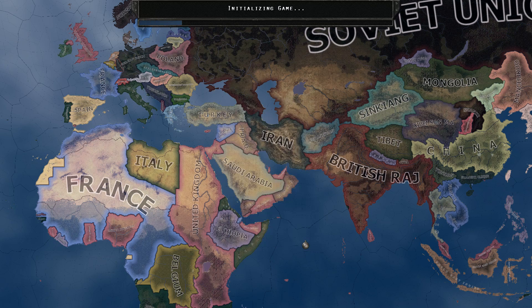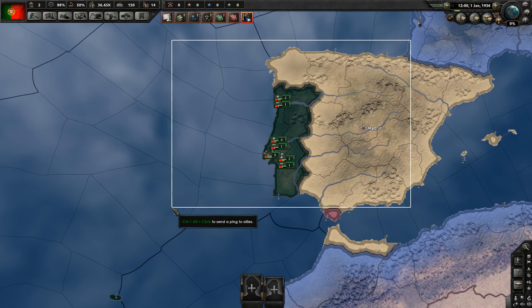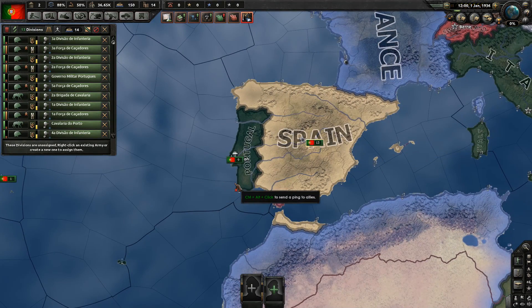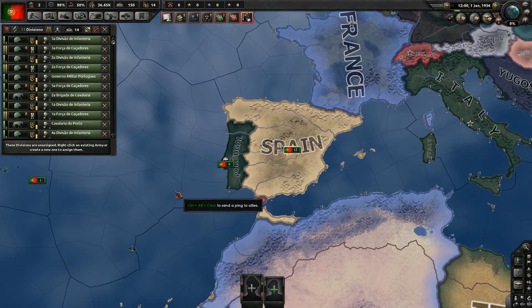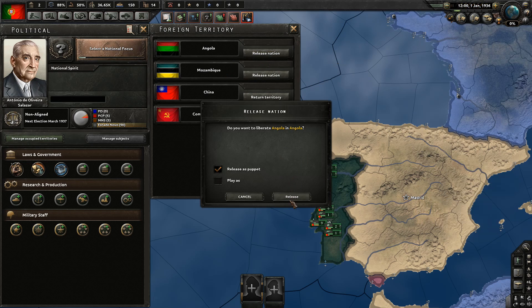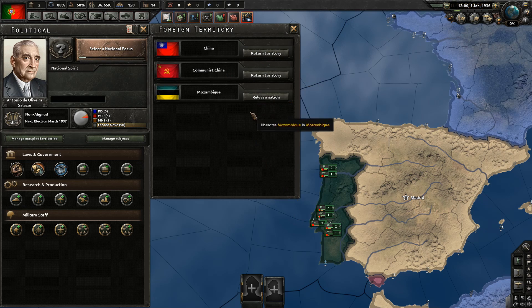We start in Portugal with a fairly weak army and fleet, but if we build it up a bit it should be enough to take over Spain, which should be our first move. Before we do that we need to release some subjects - we're going to release Angola and Mozambique because we need their manpower.